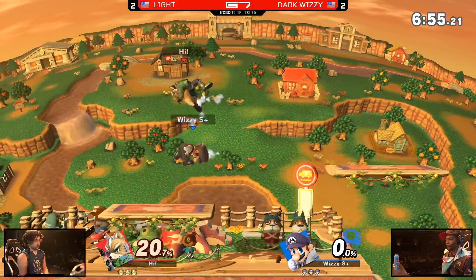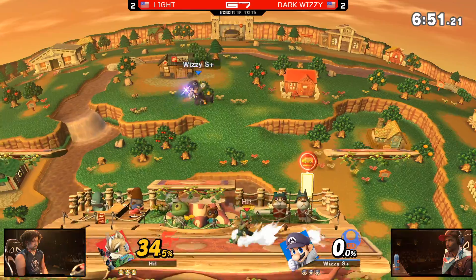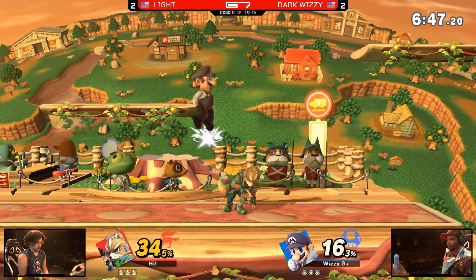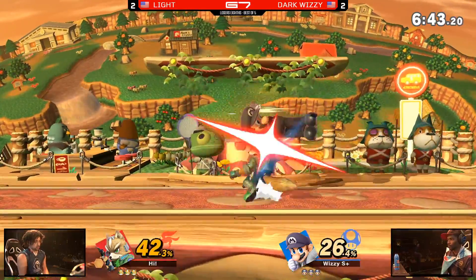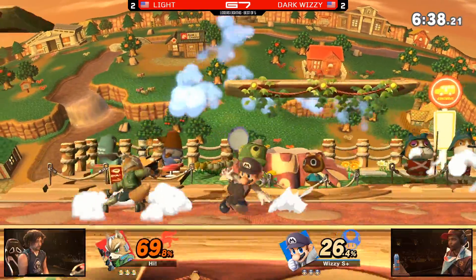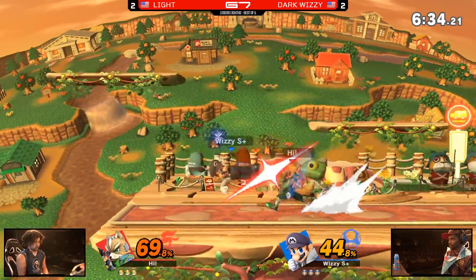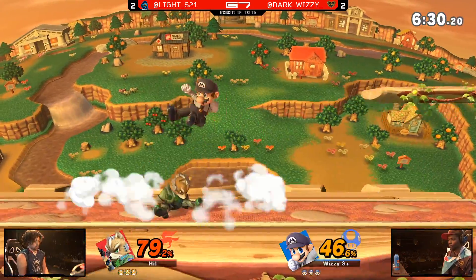Finally utilizing a counter pick — we're going to Town and City, and I do think this is the right choice. Staying on PS2 can be a little stubborn. The big flat area — I think he can force Light to respect his airspace a little bit more. Amazing tech chases right here by Dark Wizzy, occupying a lot of space — being more active, not standing still as much, trying to occupy space.